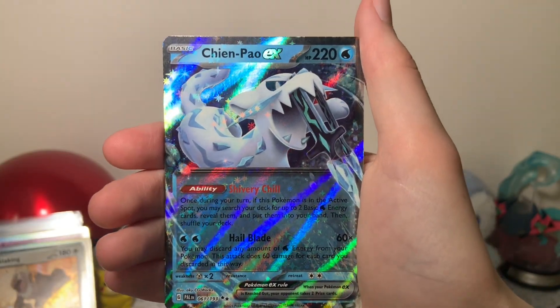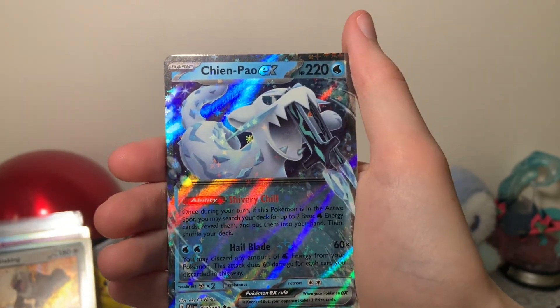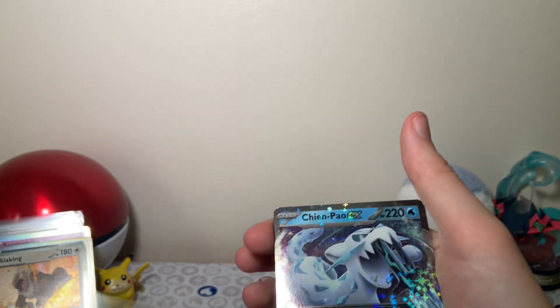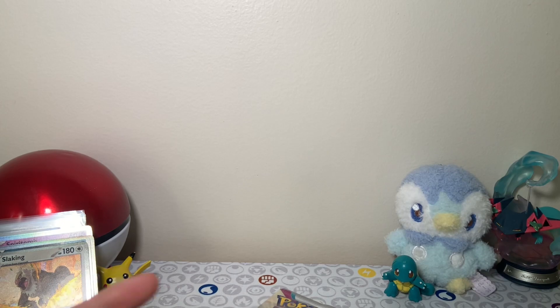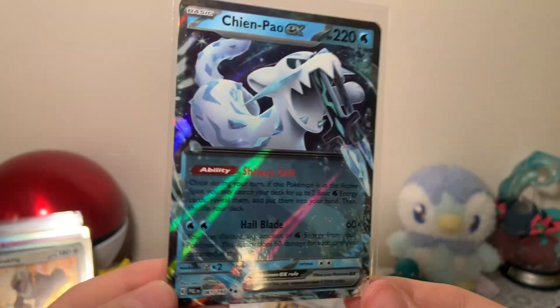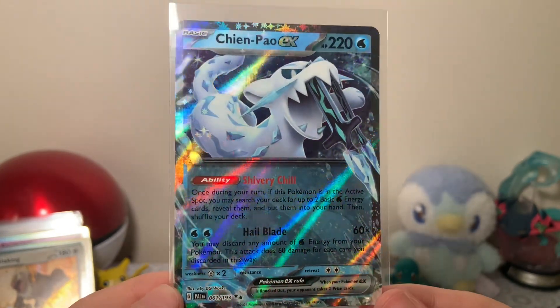Here we go. Speaking of the Ancient Legendaries earlier on in this video, this is one of the other ones — this is Chien-Pao, Chien-Pao. I really wish I could pronounce these better for you guys. It's just hard when you don't hear it audibly that much. But this is really cool. I'm happy with this. Little snow kitty, snow saber tooth tiger or something. He's super cool.